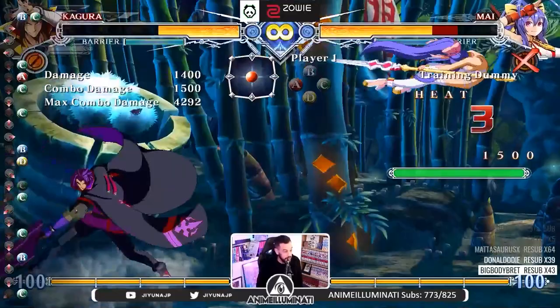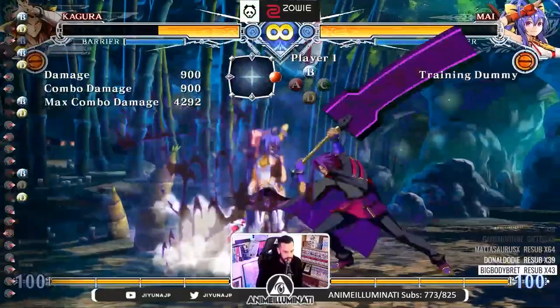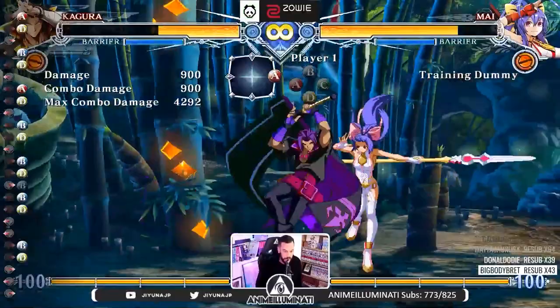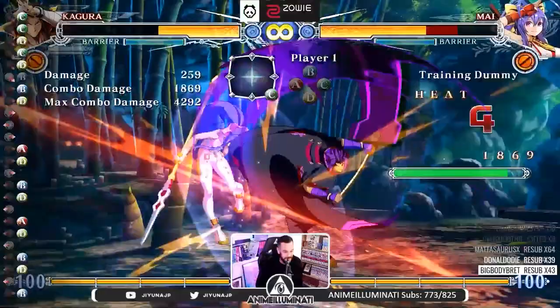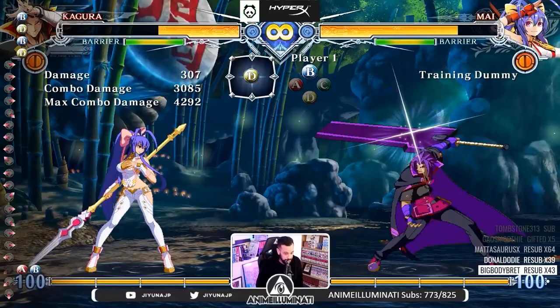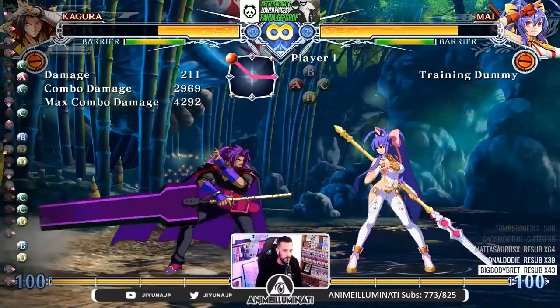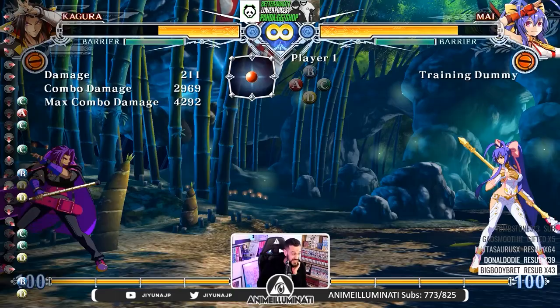If you do that you'll get 4,000 damage reliably — really scary. Now they're looking to block the overhead, so you can start mixing up left and right. The other mix-up tool is the cross-up. If they start blocking the cross-up you can just stay in front — it's really hard to tell the difference. The combo off this is very easy, just mash his stances and end in DP — 3,000 damage. And the last mix-up tool is of course the command grab, with a slide into DP combo for another 3,000.